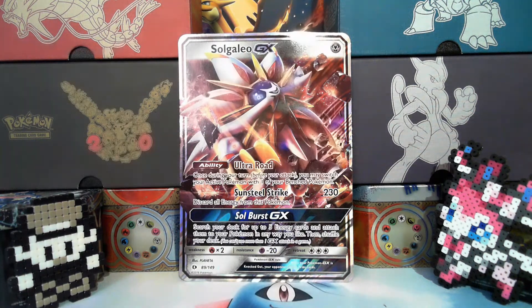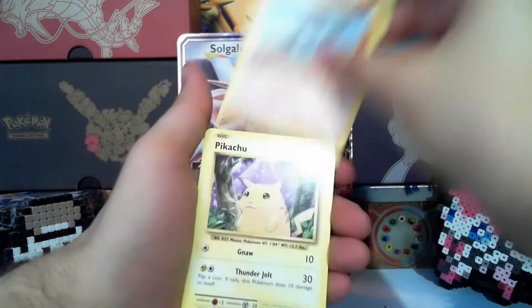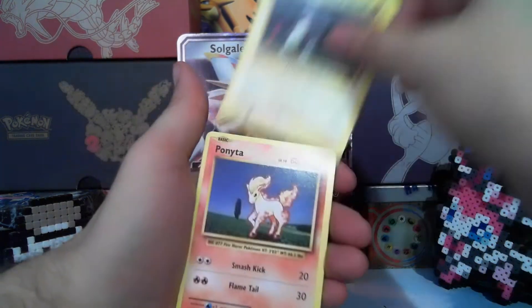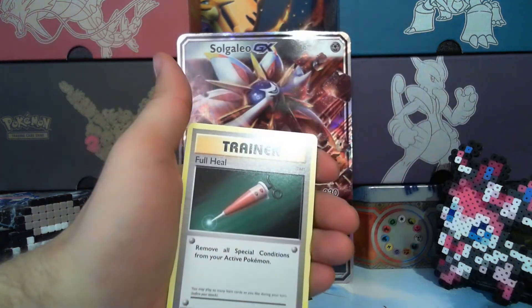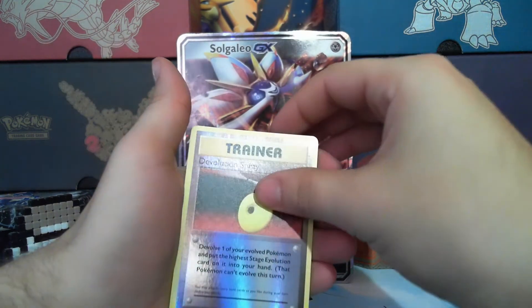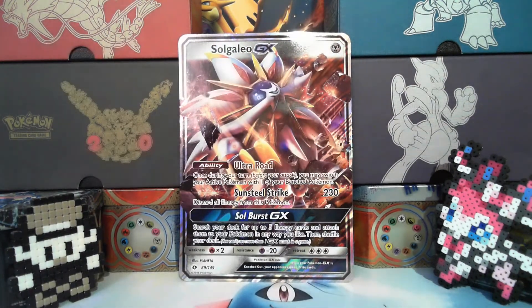Opening the last pack — once again it's a Weedle. Pikachu, déjà vu, Magmar, Ponyta — Chansey, Full Heal, Evolution Spray — and the final card is Dugong. Not great pulls overall.